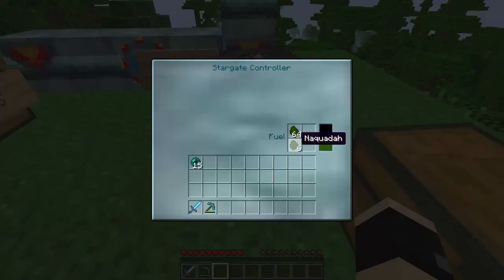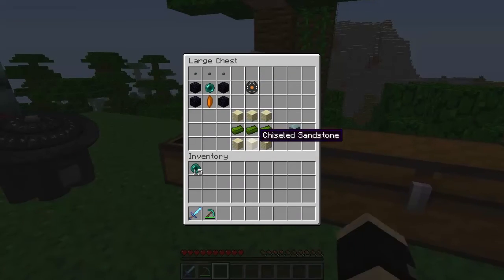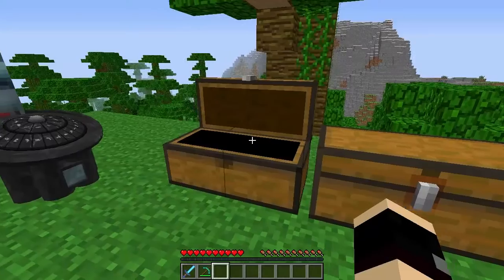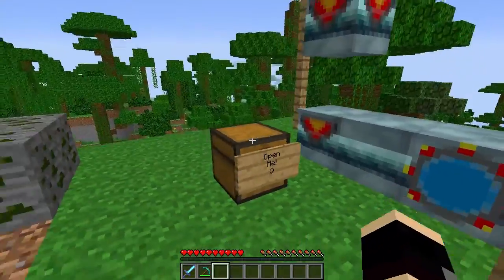Yeah, I believe you can use this to make these, which are called Naraquada alloy ingots. They're just made with a Naraquada ore and an iron ingot, and you get that. You need these to make the portal.